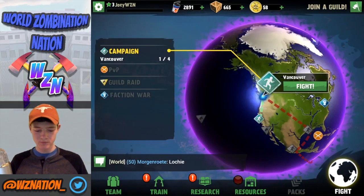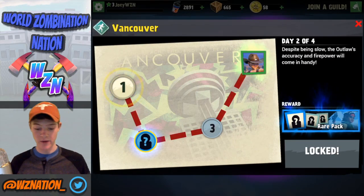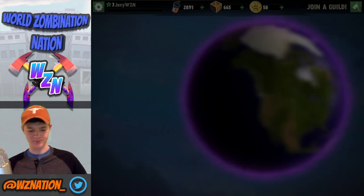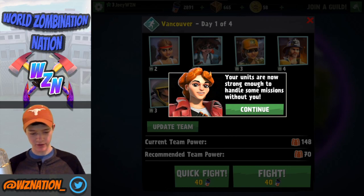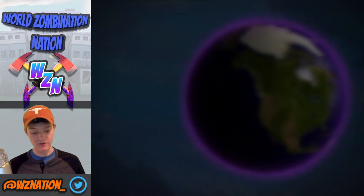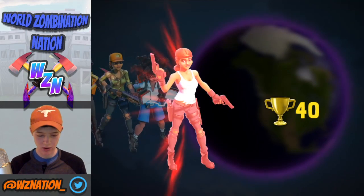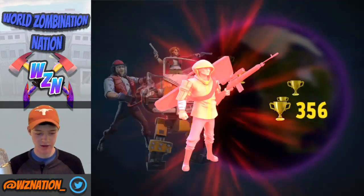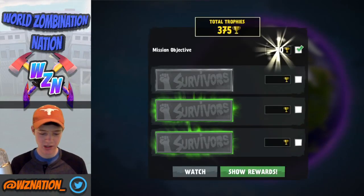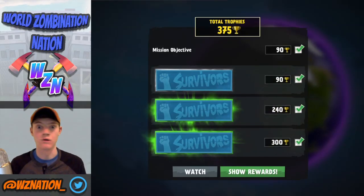We have four places to go, and once we hit this we're going to get a rare pack giving us some extra powerful units. Also, our units are now strong enough to handle some missions without us, so we can quick fight. Let's see what happens — three, two, one, go! We just cruised through that. Mission complete! So that's a quick fight — if you're too lazy to attack, go for it.